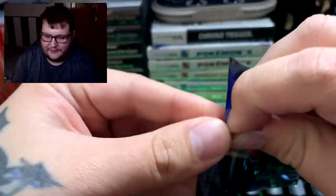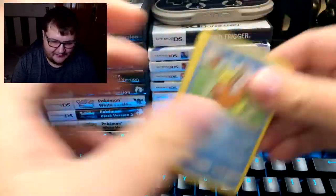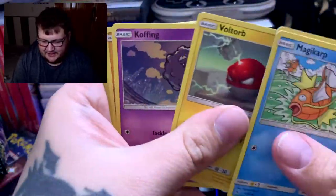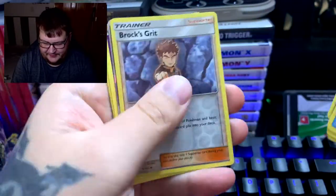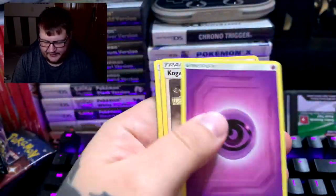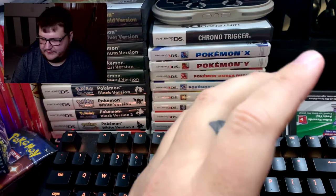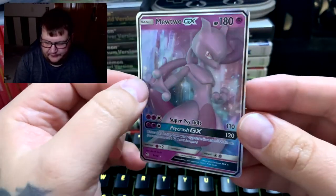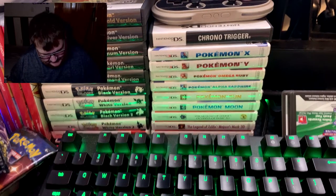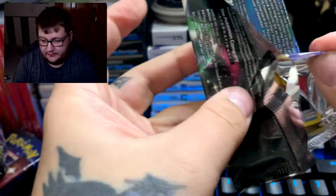I hope this keeps giving. I know we're probably not going to get the Charizard — what are the chances? Probably not getting that. All right: Magikarp, Pikachu, Voltorb, Koffing, Cubone, Brock's Grid — and Mewtwo! I don't have Mewtwo from Hidden Fates. We got a Mewtwo GX! Psychic energy, Koga's Trap, Lieutenant Surge, and Misty's Determination. I dig it. Five more packs and it's been pretty good to us so far.